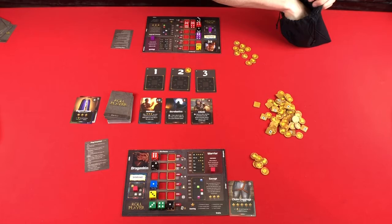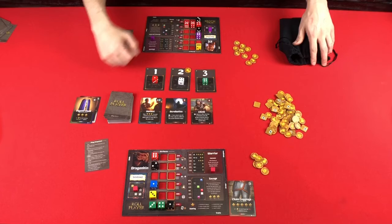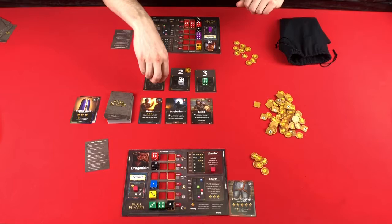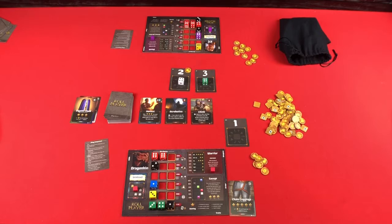Now we discard any Charisma tokens, return market dice to the center, discard any remaining market cards, add the die back in, refresh coins so the middle cards have exactly one coin, turn over new market cards, and pass the bag to the left for the new start player. We draw three dice, roll them, place them, and the new start player chooses first. You might want this red number one, because you get one bonus point for every red die, and you might want to get every one you can.